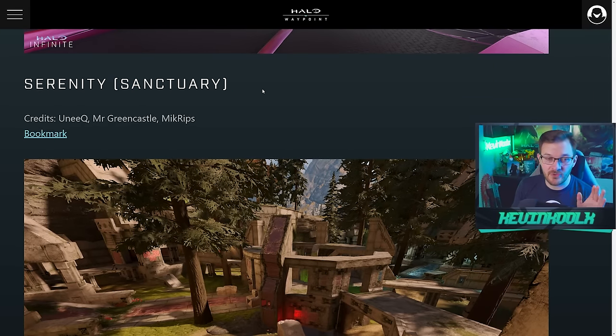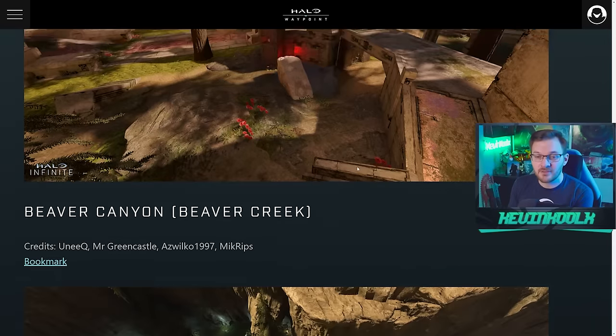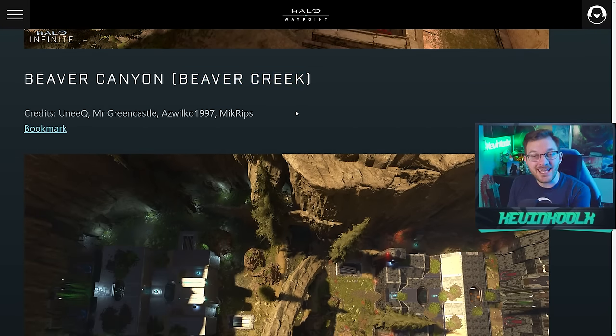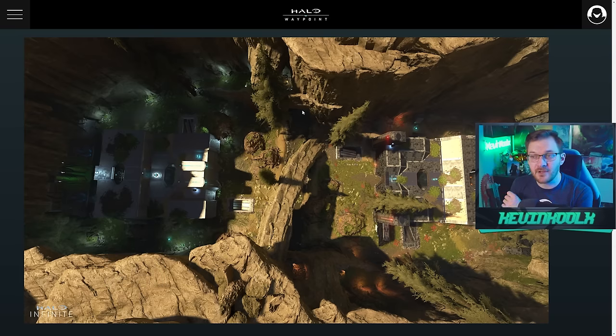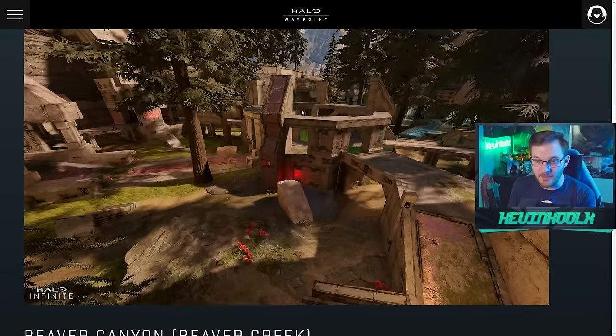The maps in Halo 2 were so good — we also have Sanctuary, which looks incredible. I've seen a few popular recreations of Sanctuary in Halo Forge but this might just take the cake. And of course you've got Beaver Creek as well. Unique and his team are just slaying it — the quality of maps you can make in Forge is insane, and having this all true to classic Halo 2 gameplay is going to be absolutely amazing.